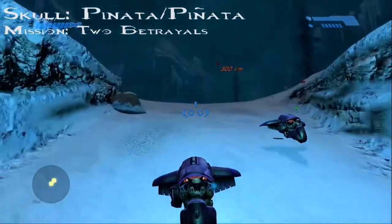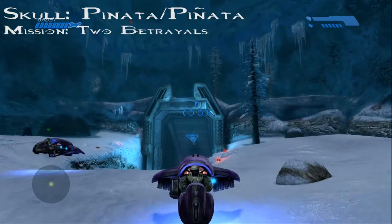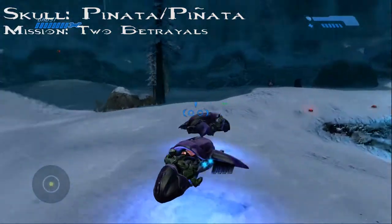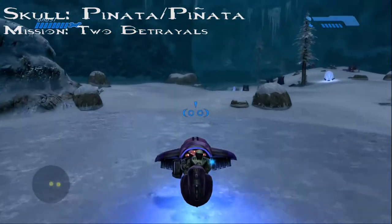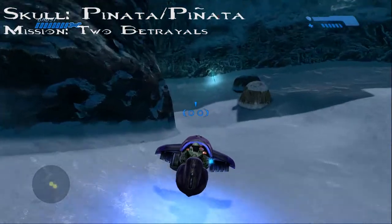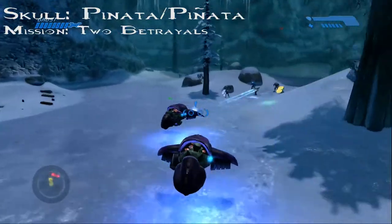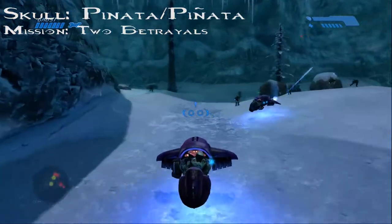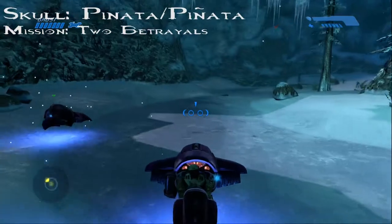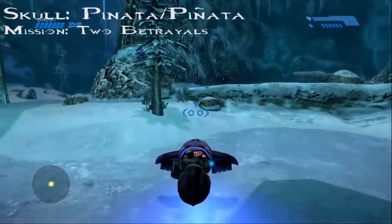Welcome back. We are on the mission Two Betrayals, going after skull number 12 — Piñata. We came out of this tunnel and the skull is up on top of it. In order to get there you'll need some banshees, so we took the liberty of killing some enemies in front of us to grab them. Hang in there because it's going to be a long ride to get the banshee and come back.